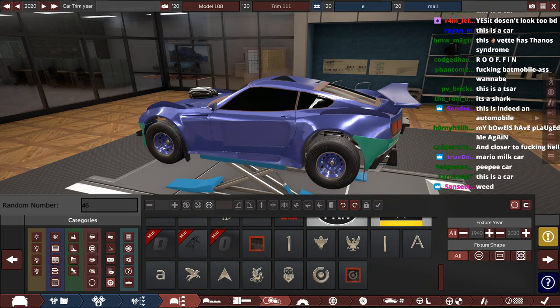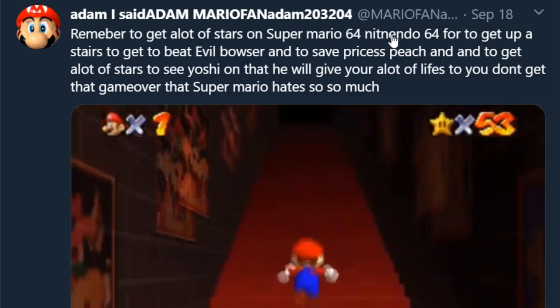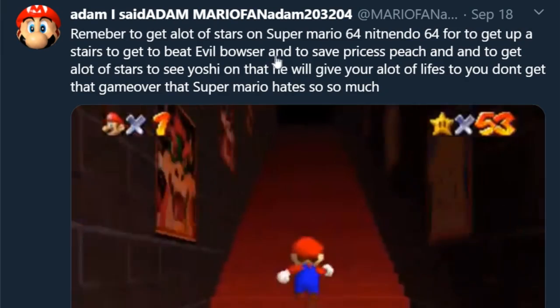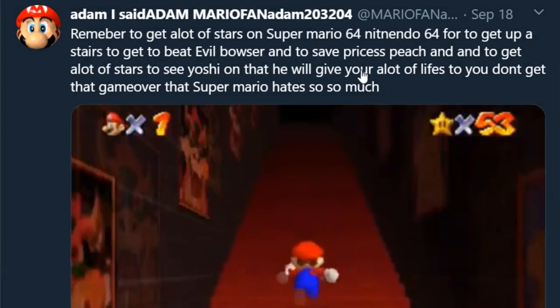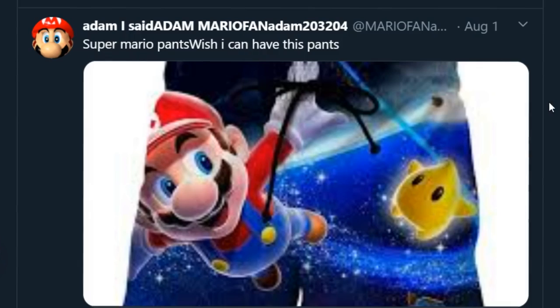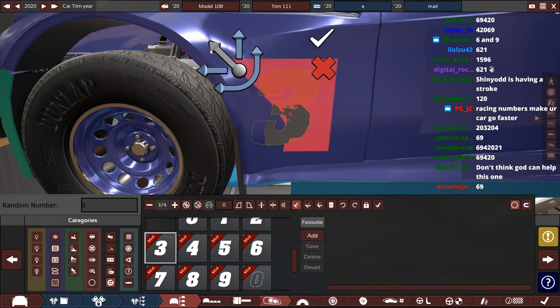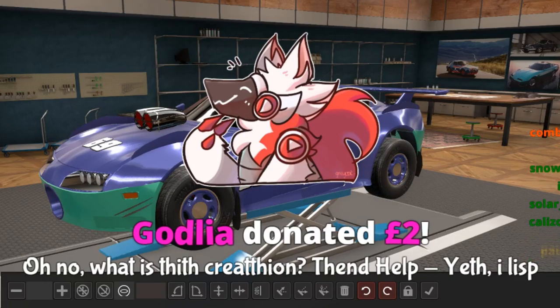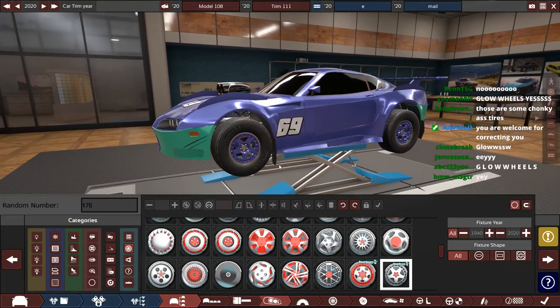So we have 64 badges. Do you know what that number reminds me of? I came across this Twitter account — Adam Mario fan — that said: 'Remember to get a lot of stars on Super Mario 64 Nintendo 64 to get upstairs to beat Evil Bowser to save Princess Peach, and get a lot of stars to see Yoshi on top who will give you a lot of lives so you don't get that game over.' Super Mario pants — I wish I could have these pants. Anyway, we've got a set of 1550s on here — kind of suits the off-road aesthetic.